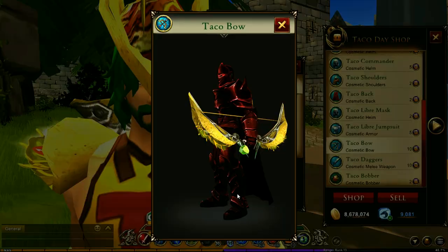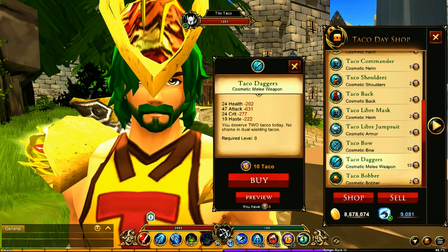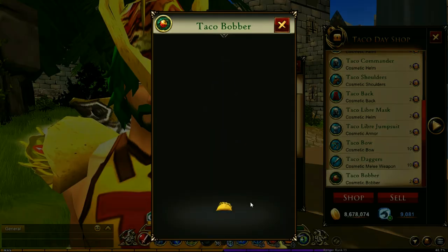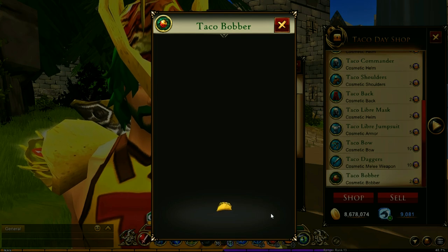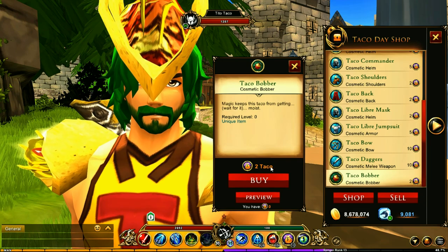And you get - I like that. Of course you have to get the jumpsuit - that's not bad, you could be a taco superhero. You get a bow that is really neat, and taco daggers because you have to have the daggers. And of course a bobber - you get a taco bobber! Look at that, that is so cool.